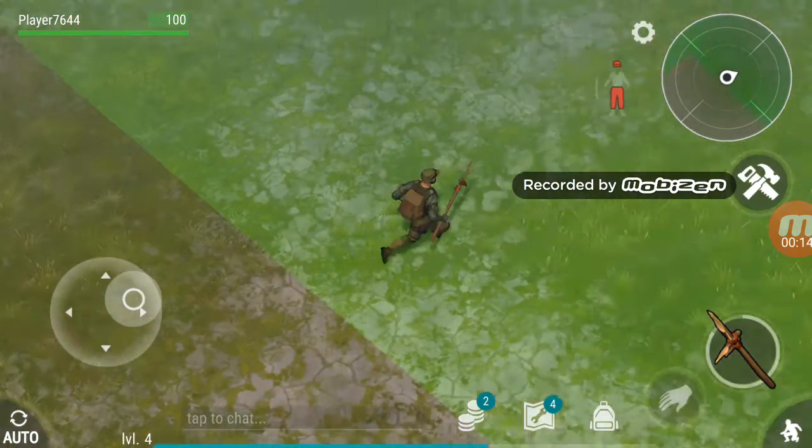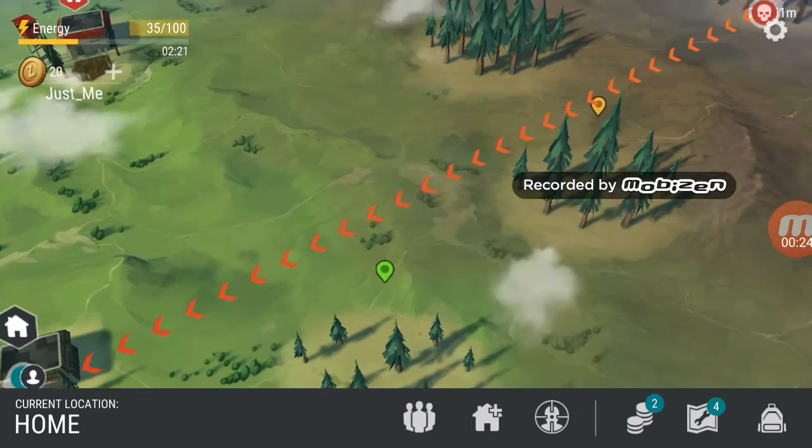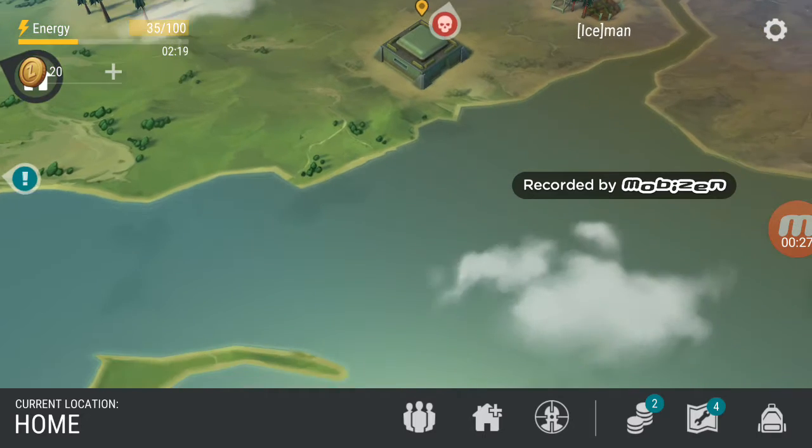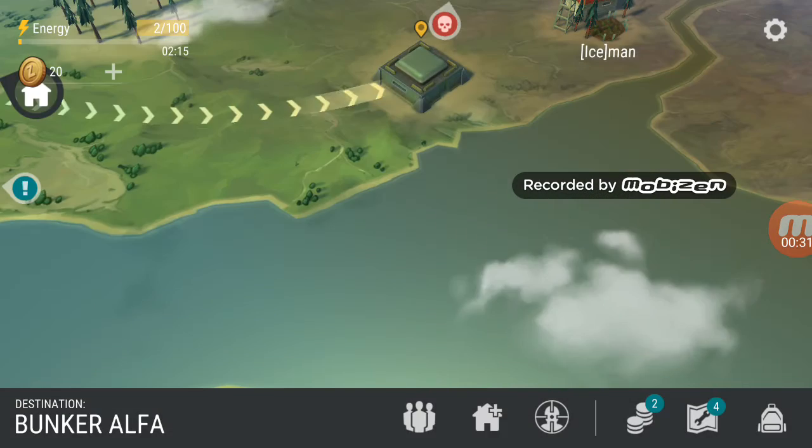I actually been doing some stuff off-camera, and I actually found a bunker — Bunker Alpha — and I managed to get into it. So let's go over there, let's run.